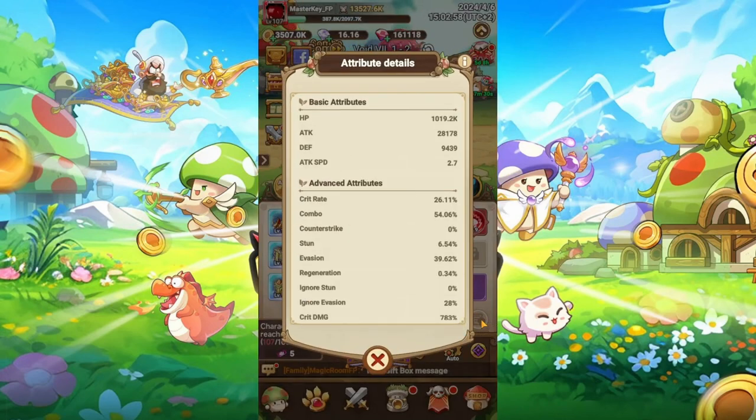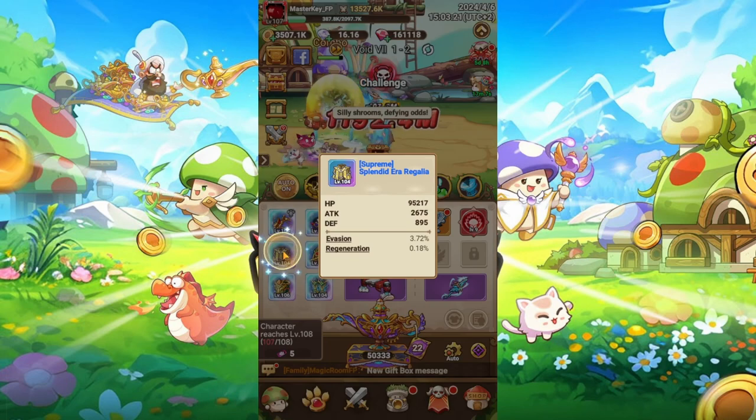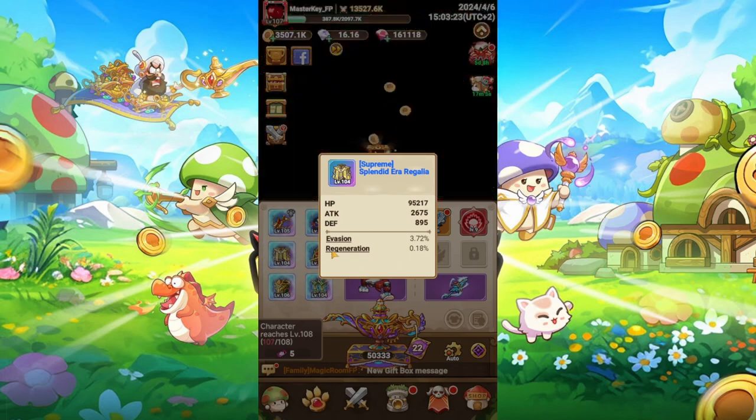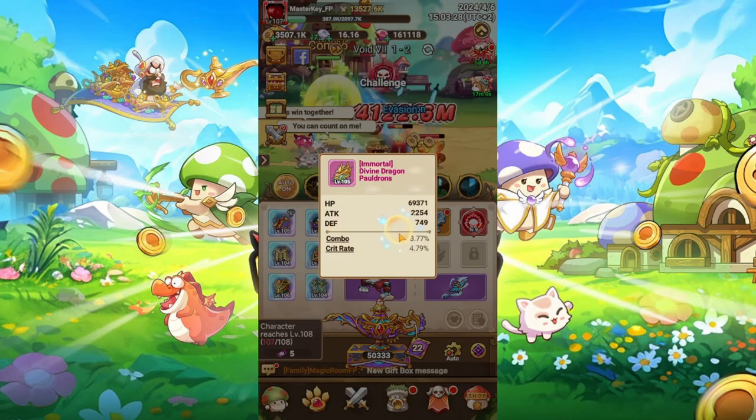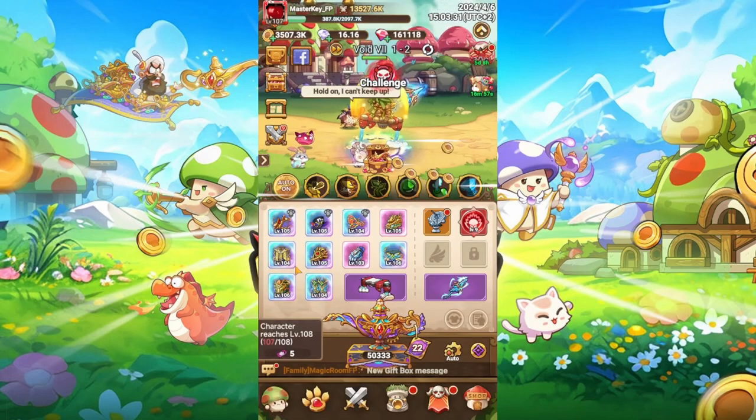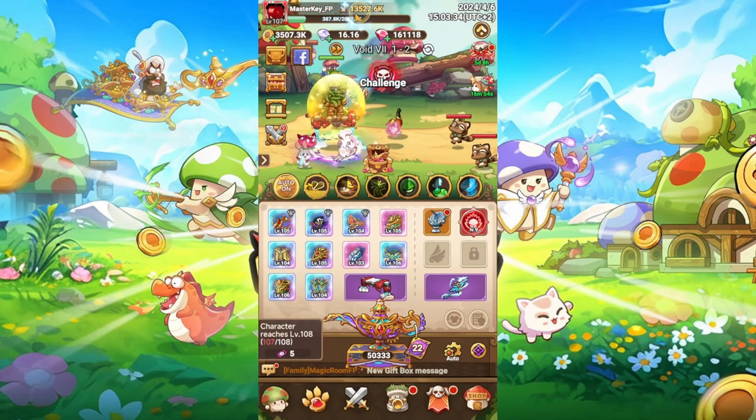Here we go to the stats, the attribute details. Focus mostly on combo and crit rate. Your goal is to get 50% in crit rate and around 80% in combo. If you have these stats, then it's like your goal was maxed. So if you get something like evasion and regeneration and another one with combo, or better combo and crit rate, you will switch it against it even if it has less tech power.